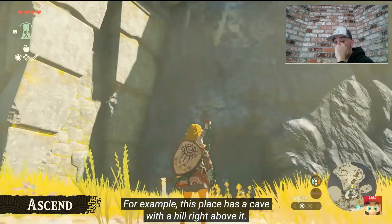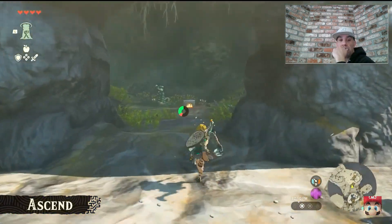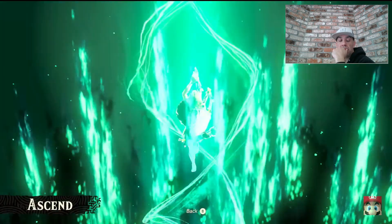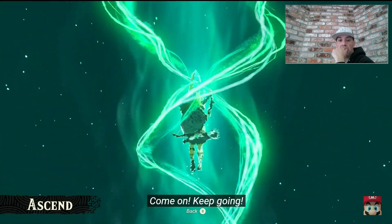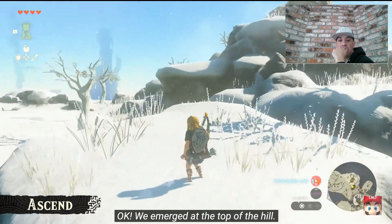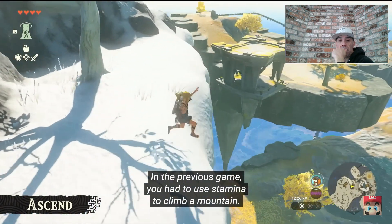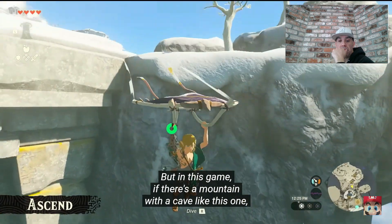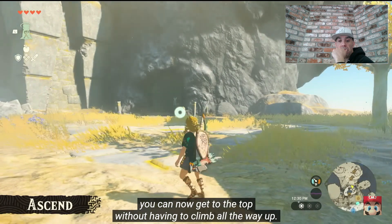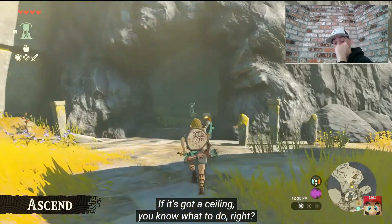For example, this place has a cave with a hill right above it. If we use the ability here... we emerged at the top of the hill. In the previous game, you had to use stamina to climb a mountain. But in this game, if there's a mountain with a cave like this one, you can now get to the top without having to climb all the way up. Here's another example — imagine you're stuck in a cage. If it's got a ceiling, you know what to do, right?